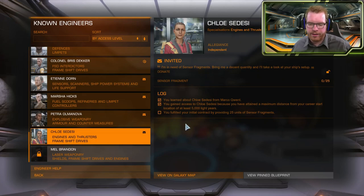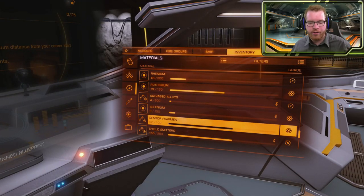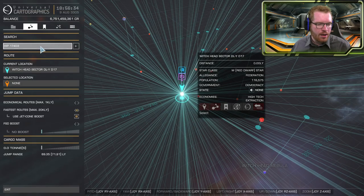The final favor we need to do: we need to deliver 25 units of sensor fragments. Sensor fragments come from Thargoid sensors, and they count as an engineering material — listed under materials as a grade 4 material, so they're not cargo. There's a chance you already have them if you've been playing for a while. But the easiest way to get your hands on these is to head to the system HIP 17403.